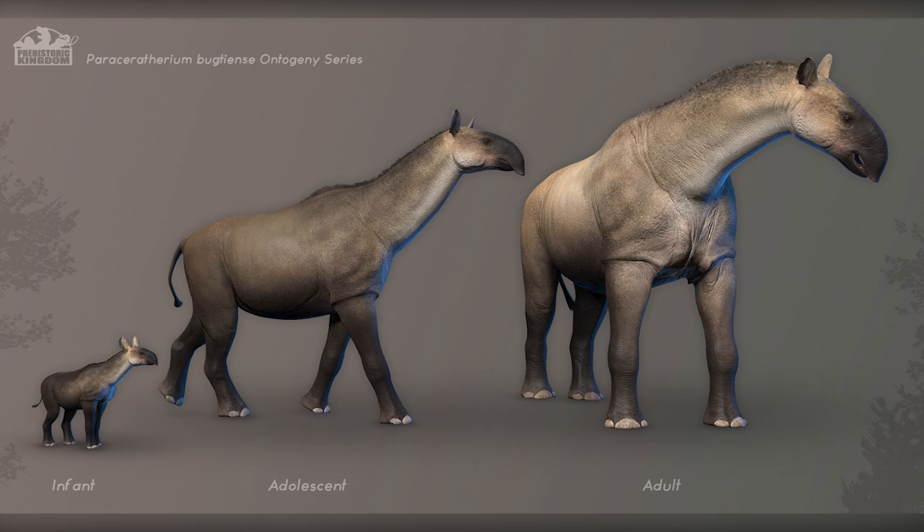Next we have the Paraceratherium — one of the largest mammals, I believe. We see the infant, the adolescent, and the adult once again. There are slight skin variations on them. You can certainly see the difference between the adolescent and the adult with the textures, and the adult is slightly more wrinkly as you would expect.